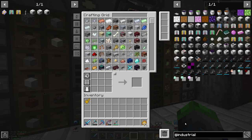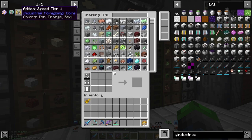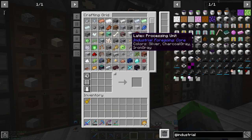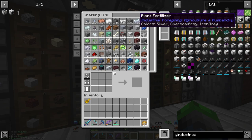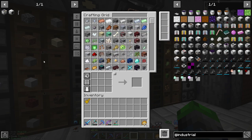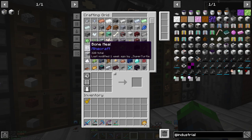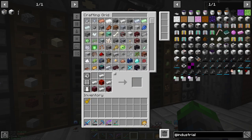For Industrial Foregoing, we're going to need a plant gatherer and a plant sower. We're not going to do the plant fertilizer just yet because we need a lot more bone meal and there's no real way to automate it yet. If you know a way to automate bone meal other than composters, let me know in the comments. We're going to need about three of these machines for power generation for the tree farm.